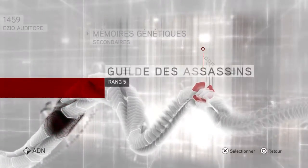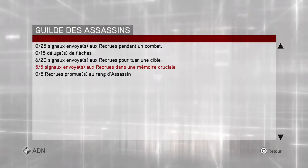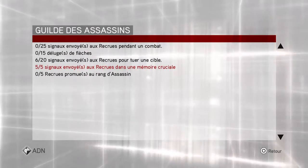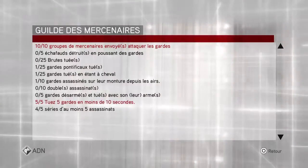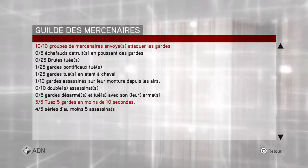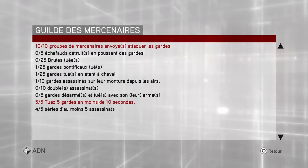For the Guild Challenge, I think I did at least one. I advanced a little bit with the Assassin's Guild — I completed one challenge and started another. For the Mercenary, I also advanced a little bit; I did two challenges. I only need one more five-skill strike to have another challenge done.